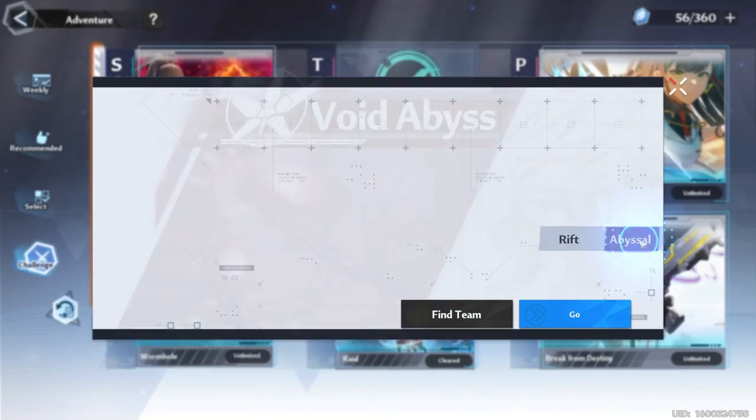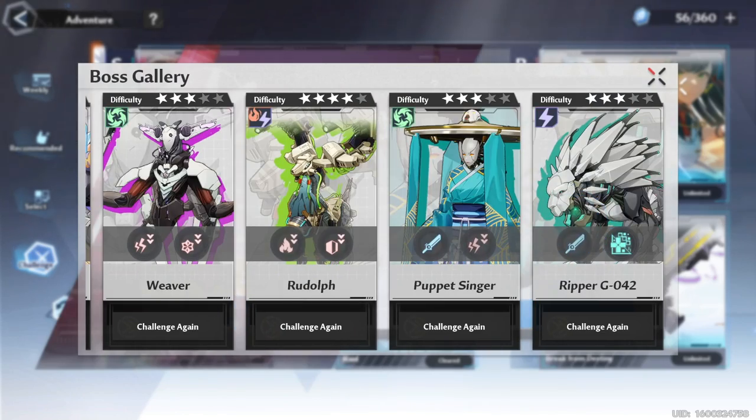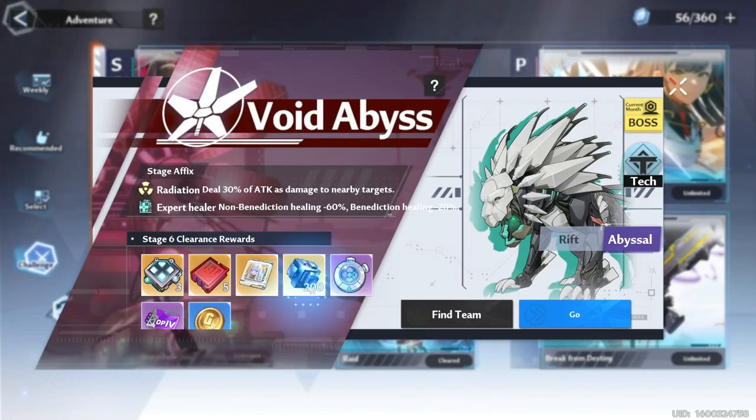Another monthly content where you can get 200 Dark Crystals is Void Abyss Stage 6. This one is end game content and is a pretty challenging mode.